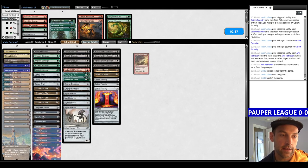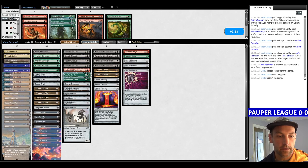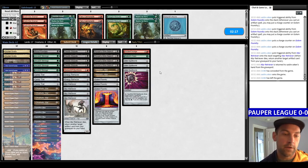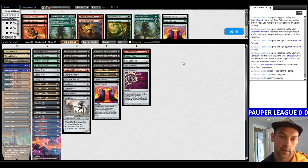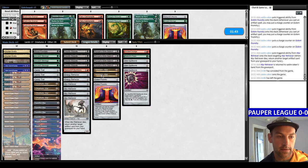For game two we need to bring in the Ancient Grudge, Nature's Claim, and three Spellbombs, and cut the Weather the Storms. We're straight-up racing here. I don't think Bauble is necessary. We do need the Munitions. We kind of have to get lucky — how do we get the most lucky? We obviously need our dig. I can trim one Stirrings and maybe a Foundry. We're just looking to win by assembling the combo, so we have this disruption and hopefully we can assemble and win.